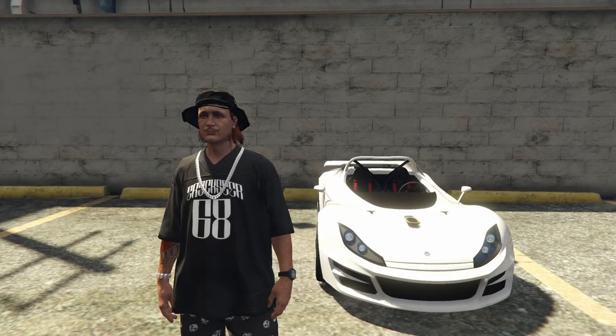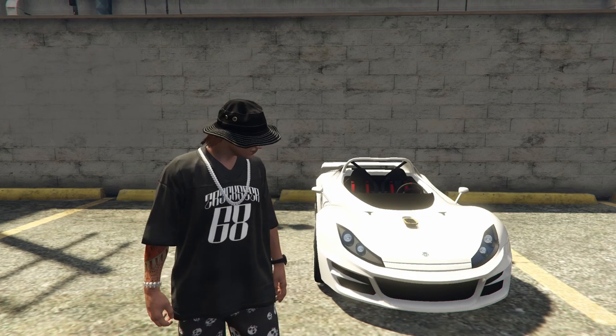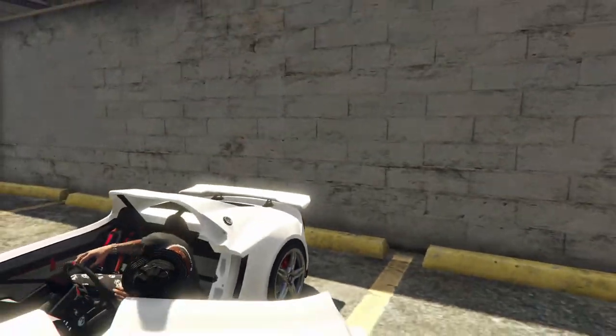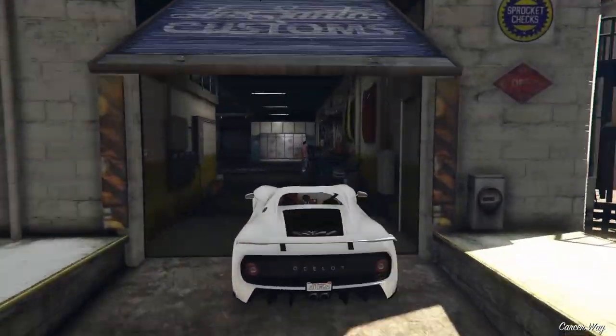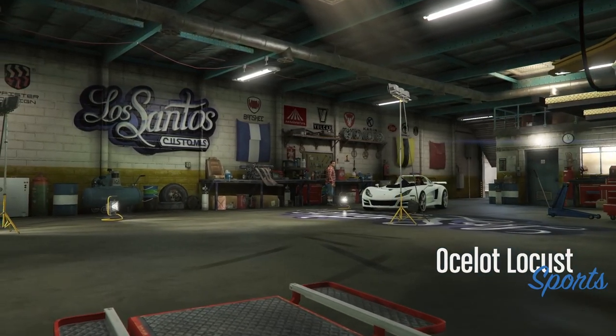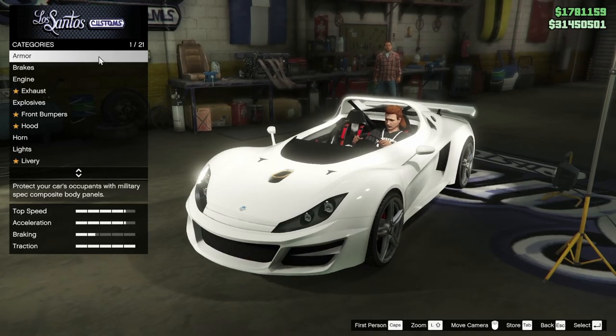Howdy boys! It's NPC and in today's video we're gonna be customizing the Ocelot Locust, which is based on some sort of Lotus vehicle. I've seen a lot of people say it's the 311, I'm not entirely sure. I've never customized this car before and I'm really interested to see how it goes. It's a very interesting looking vehicle — I didn't think it was all that nice looking at first, but apparently it's a really nice drive, so I guess we'll find out today.